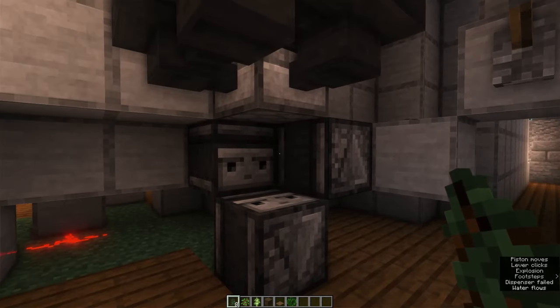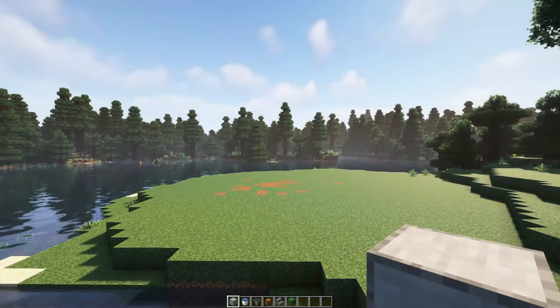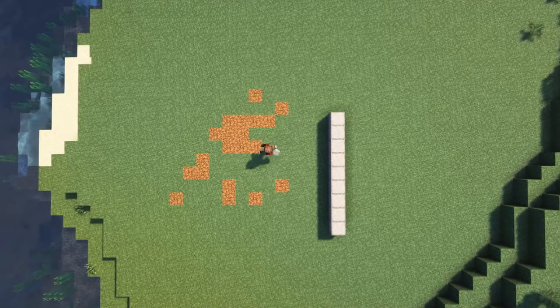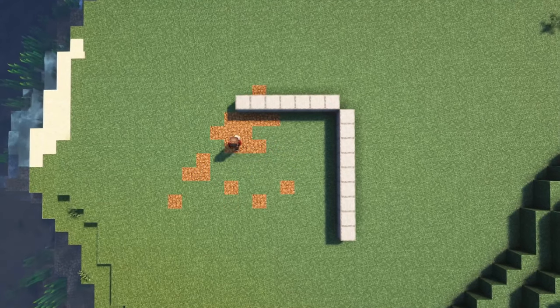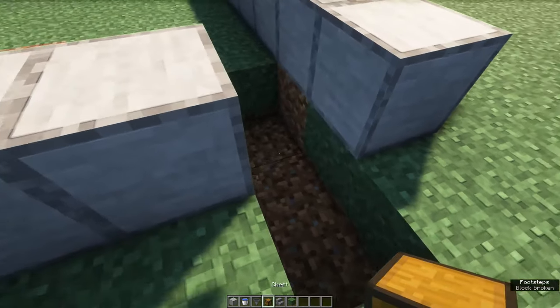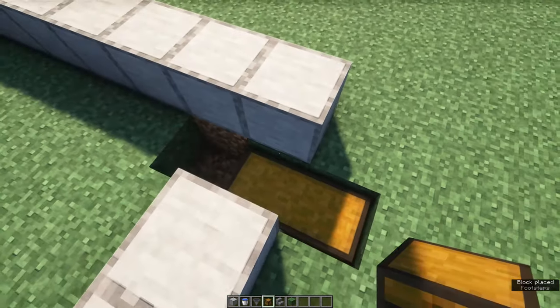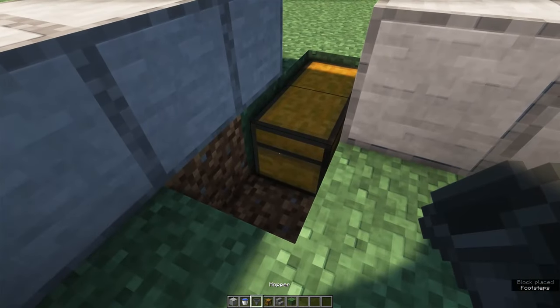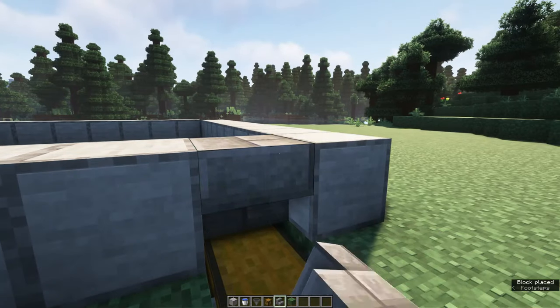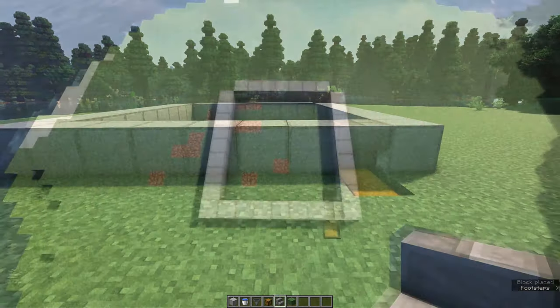Now let's go and build this. We're going to start off by creating the collection area. You want to create a rectangle of nine by seven blocks. In the corner on the right, you want to place a double chest and a hopper facing into it in the corner. Place a stair on top of it so that you can still open the chest. This hopper will collect all of your wood.